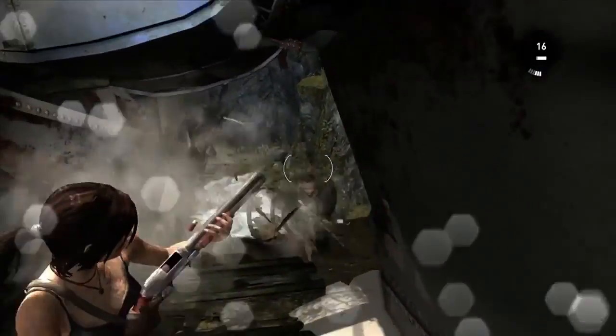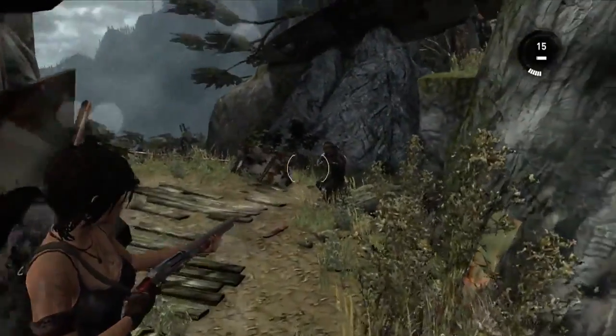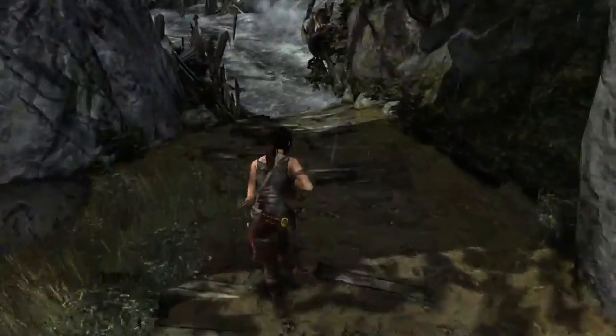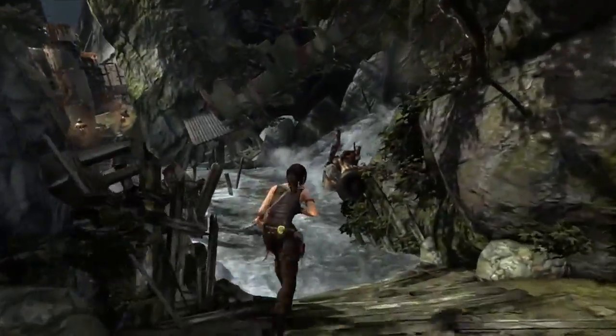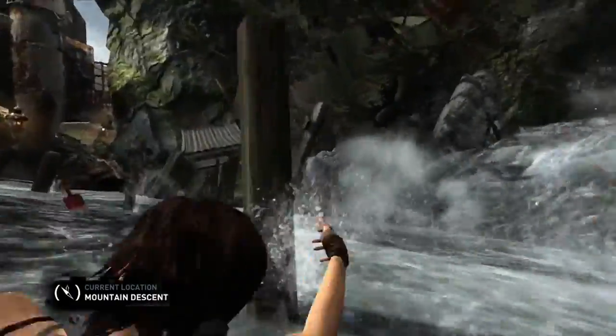Again, Lara using the barrels as part of the environment to create chaos within the enemy AI and take advantage of that chaos. So again, Lara is not necessarily all about the biggest firepower, but really trying to use a tactical approach to combat.